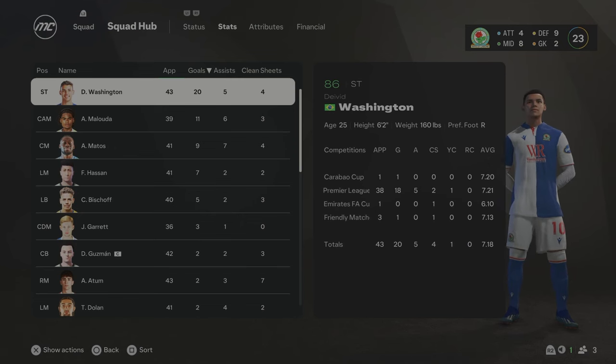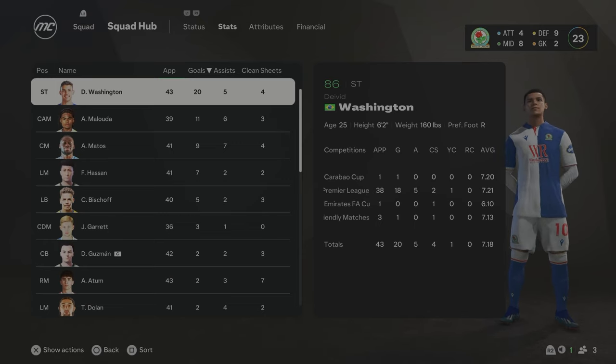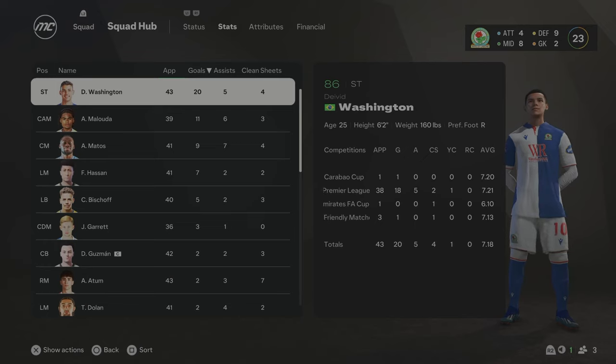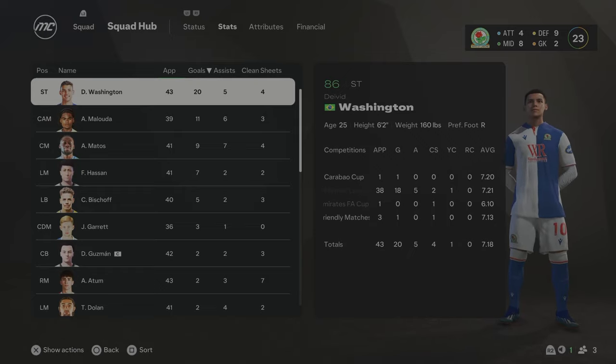Looking at the stats, David Washington is now up to 86 overall — 20 goals and 5 assists for the season. I may look to sell him this season to raise more funds to build this squad better. I think there are some good young players here, but they're not progressing as quickly as I wanted. David Washington certainly has though, and he might get a crazy offer I'd just have to accept. This is the end of Season 7 — we're staying in the same position in the table, so we're going to have to have a real big restructure at the club in Season 8.